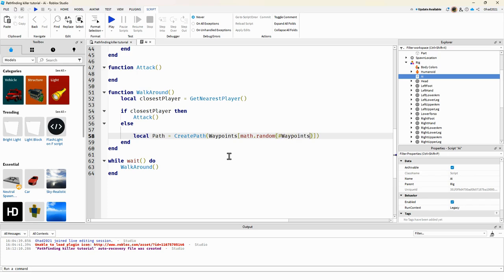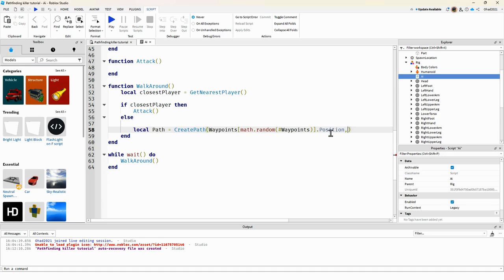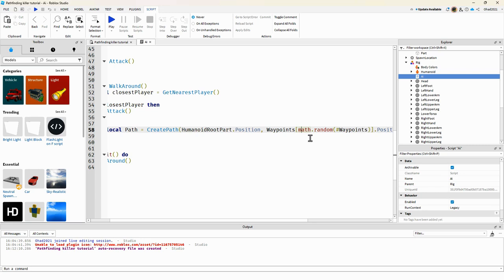We get the waypoints by getting the length of the waypoints and getting a random waypoint. At the end, we add the position — and actually, put the comma before and use humanoid.Position as the second position.